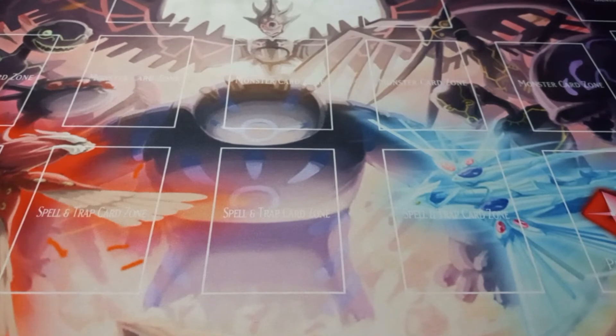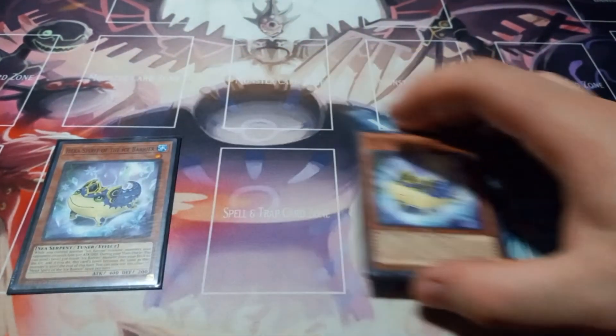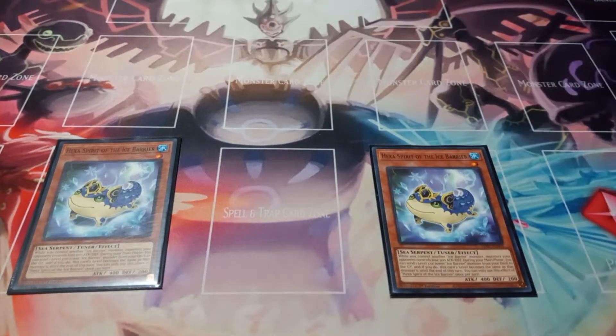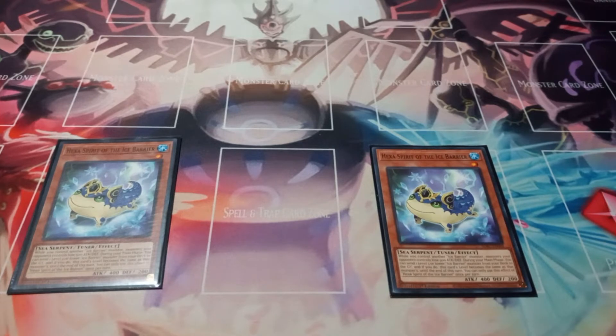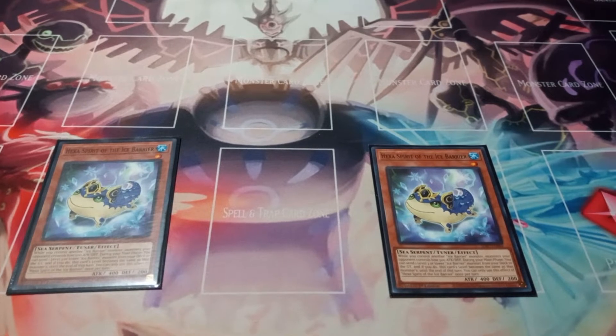Starting off with the monsters, I play two copies of Hexa Spirit of the Ice Barrier. Hexa has the effect of, while you control another Ice Barrier monster your opponent controls, it has 500 attack and defense. But during your main phase you can send a level three or lower Ice Barrier monster from your deck to the graveyard, and if you do, Hexa becomes that monster's level until the end of the turn. You can only use that effect once per turn.